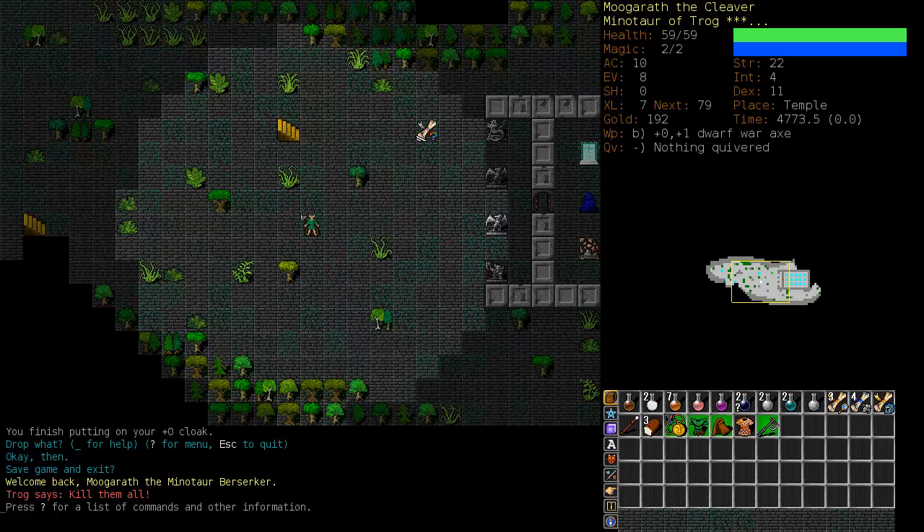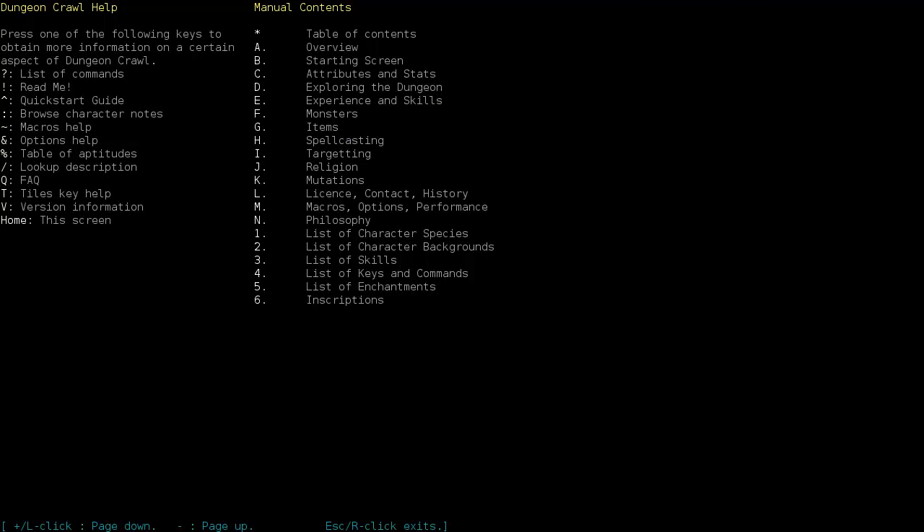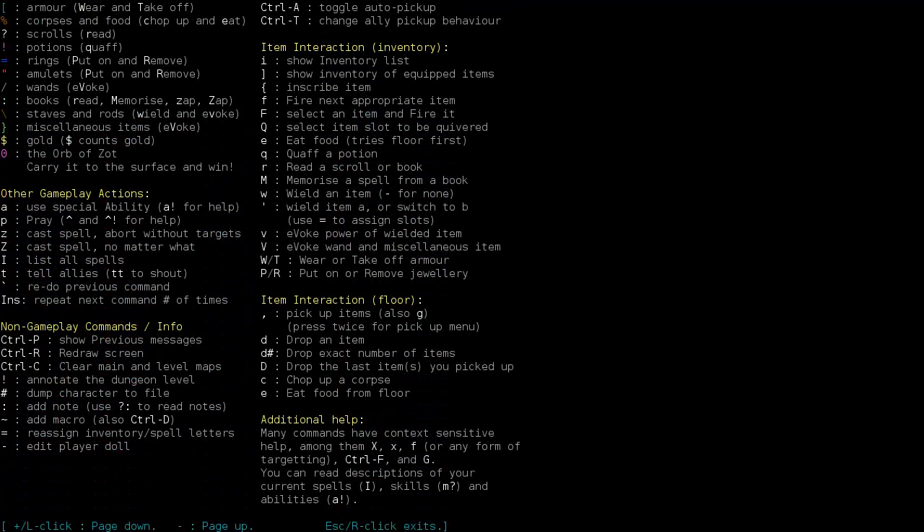We're at level 7 and we left him in the temple. The temple is your first check - your first challenge. When new players can consistently reach the temple, they should be pleased with their progress. The next check would be finding the entrance to the lair. I forgot to mention in the last video that if you press question mark twice, it will give you a list of all the keys, so you can go through that and learn.